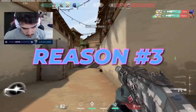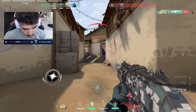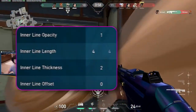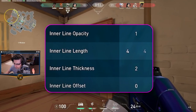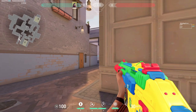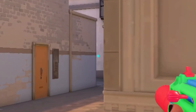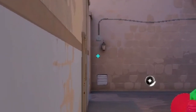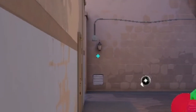The third and last reason why I recommend a smaller crosshair is that it may help you out with your crosshair placement. For example, I can use a 1-4-2-0 crosshair like a ruler to know how wide I should be holding an angle. I found that holding one crosshair-width away from the angle is good for common angles, and holding two crosshair-widths away is useful for holding off-angles that enemies are more likely to be swinging wide.